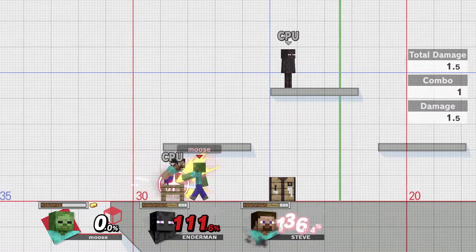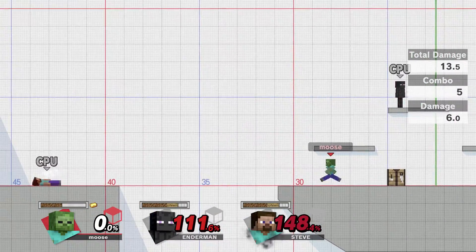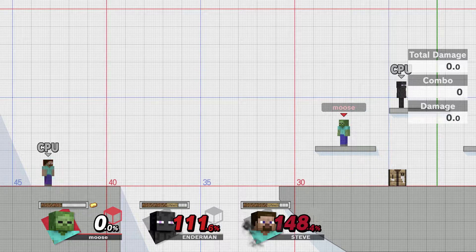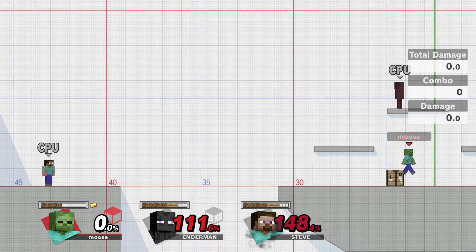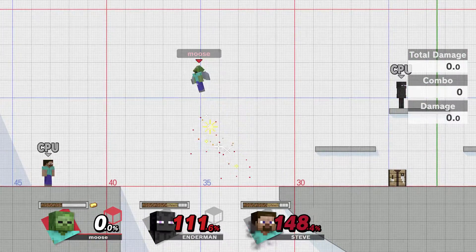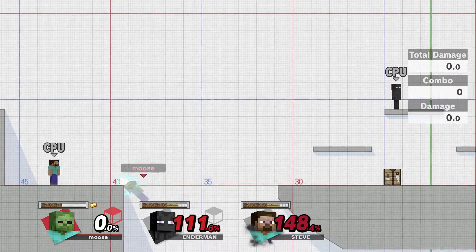Another thing is his grab — it's a fishing rod, just like Isabelle's. If you smack them into the fence post enough times, it will go into a piston and pretty much destroy them. I'm going to go kill this Steve quickly because he's bugging me on this side of the stage.